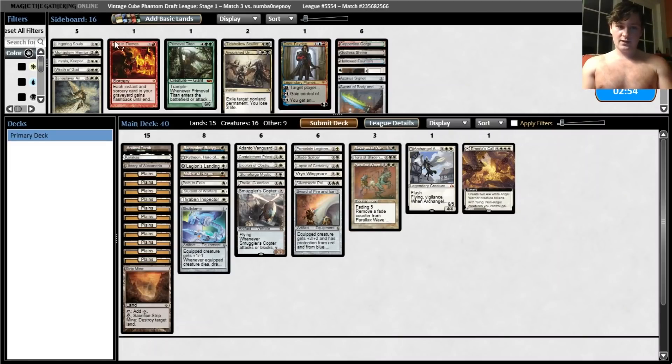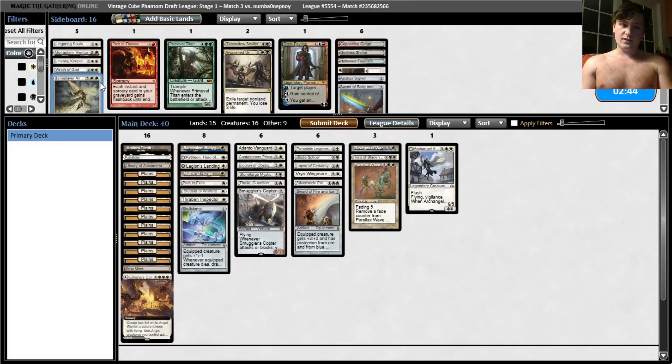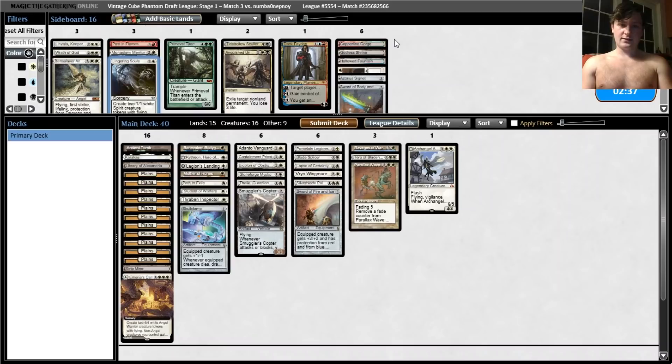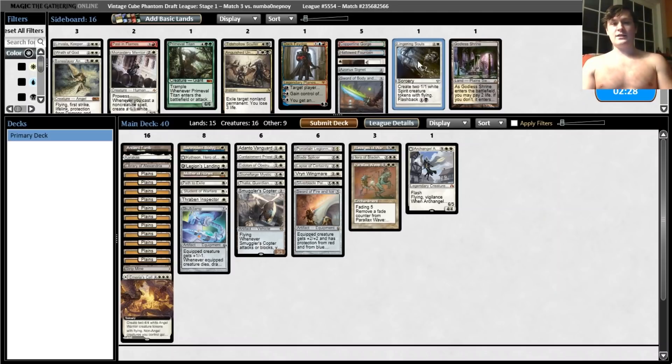Do we want to make any changes now? We've seen Liliana and Gonti — I don't think that really changes our information set. Liliana is quite good against Baneslayer Angel and Linvala. We could bring in the Monastery Mentor — Lingering Souls is good against Liliana specifically. We could bring in the Godless Shrine and Souls. But that's more setting us up for a grindy game. When I think of Liliana, I think of grindy decks — but that's not what they are. In this game they're a combo deck, not a grindy deck. So I'm not going to sideboard like they're grinding.